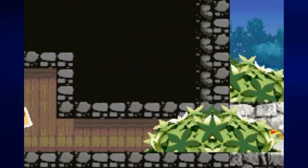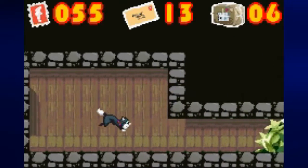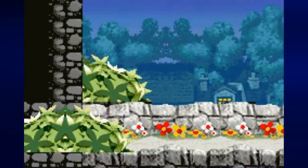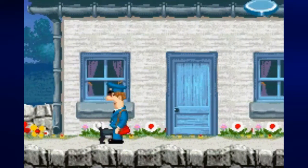Now we can go to Jess again, and when we switch to Jess, we have to go to the left to go through this tunnel to pick up a letter and a parcel — two more easy-to-miss items.